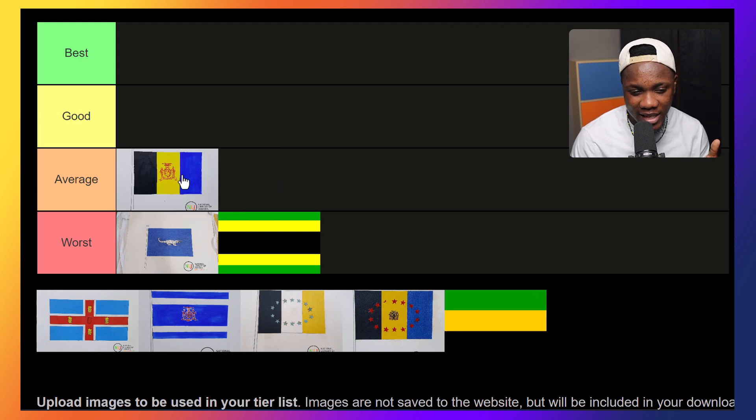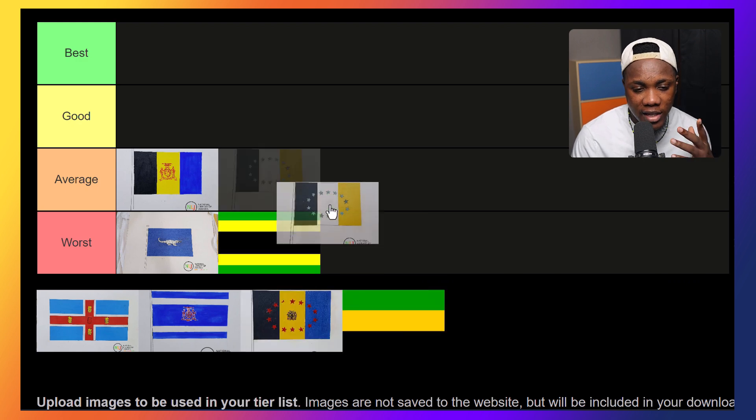Now let's move on to the rest of them. This one is pretty average — a very average design. We see this design often. Even though it has the coat of arms in the middle, this one has to be in the average tier, to be honest with you.